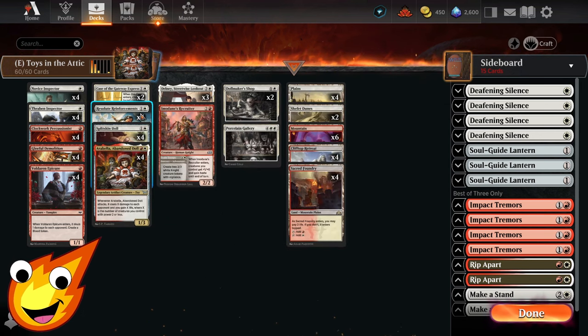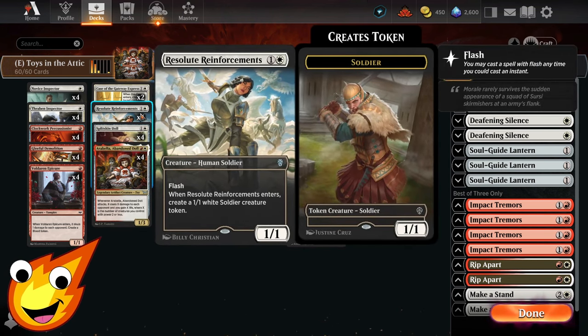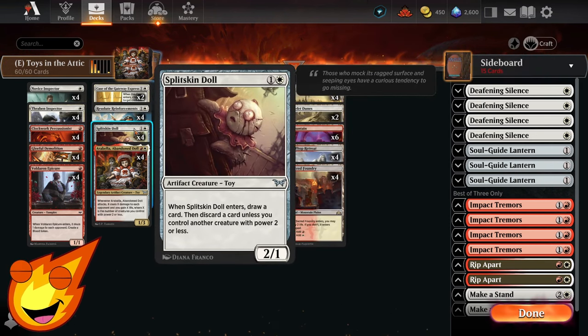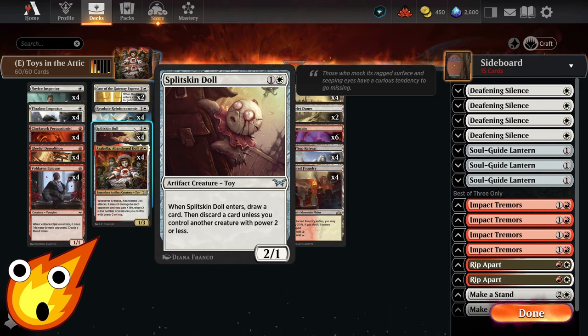In the 2-drop slot, you'll have Resolute Reinforcements. It enters and creates a Soldier token, which helps us with the go-wide strategy. Also, a brand new card from Duskworn is Splitskin Doll. This artifact toy is a 2-1, and when it enters, you get to draw a card. However, you may have to discard a card if you do not have a creature with a power level of 2 or less.